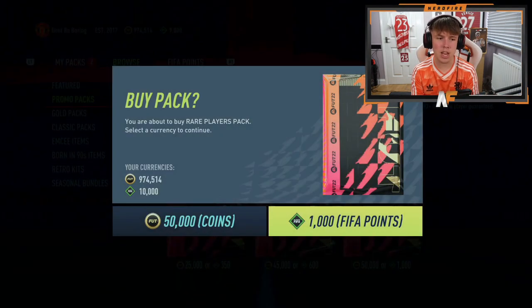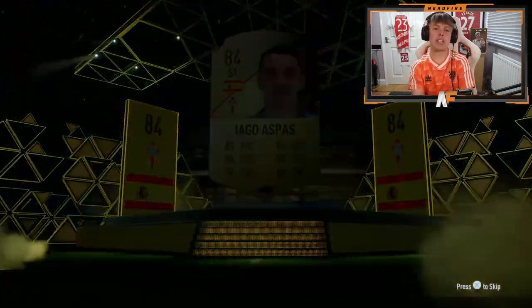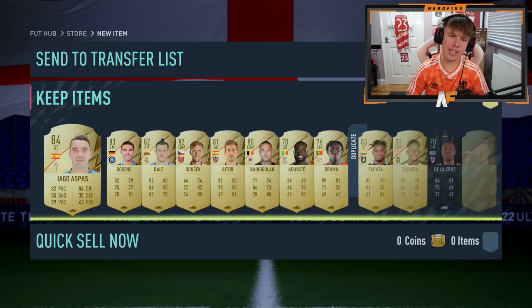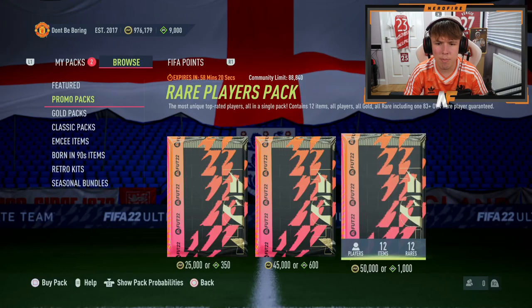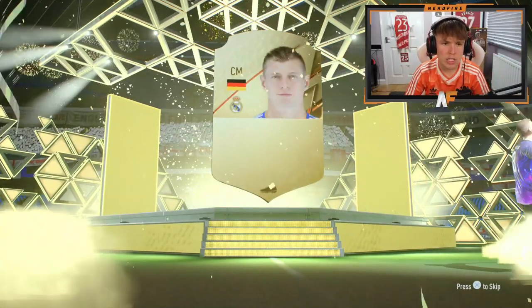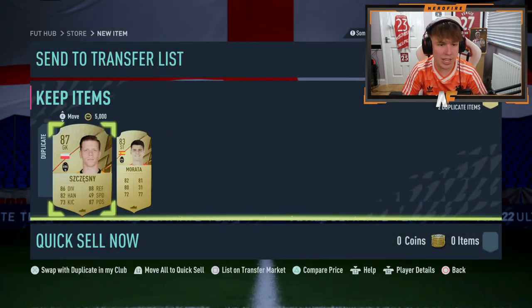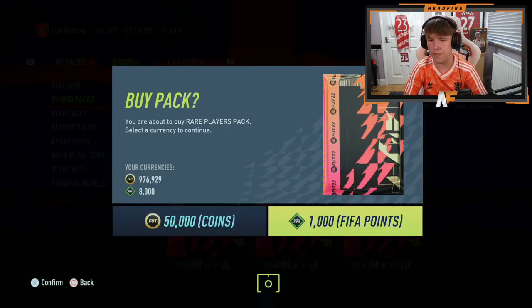50k pack number three for Foot Captains Team 2 - that's going downhill. It's a Spanish striker, Iago Aspas, which is 84. That's definitely downhill from where we started. Pack number four - come on, show me a foot captain. Last week we didn't pack one, this week we're going to get one. It's another 88 plus - it's going to be Toni Kroos, which is 88. We're getting good fodder here. I'm definitely lacking on fodder in the club, so I'll take any fodder. I'd rather a foot captain if possible, but beggars can't be choosers.